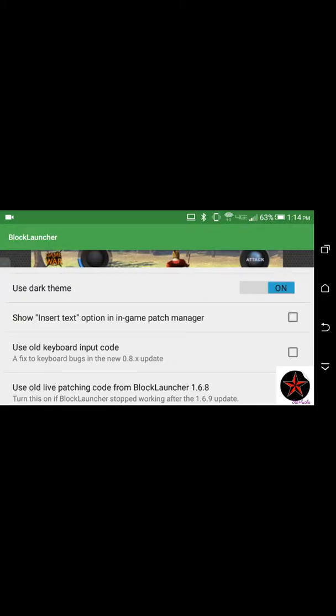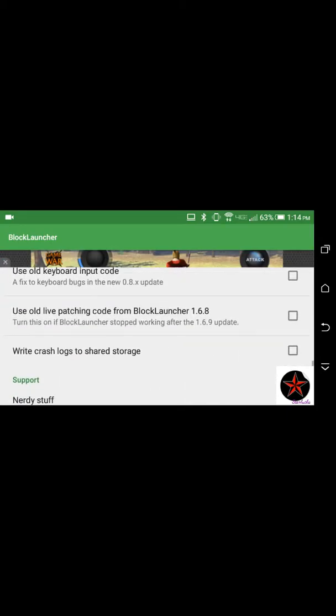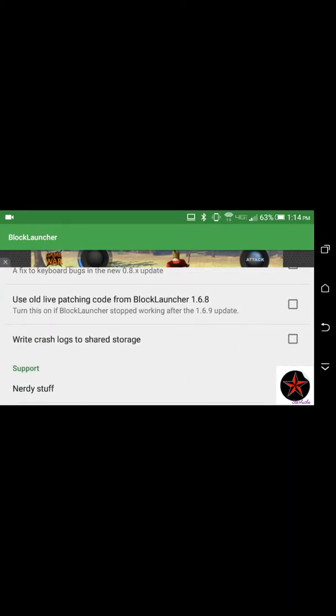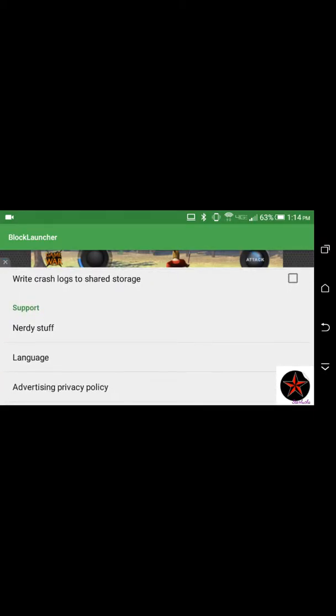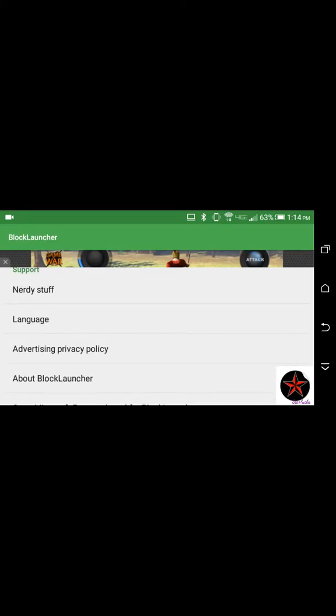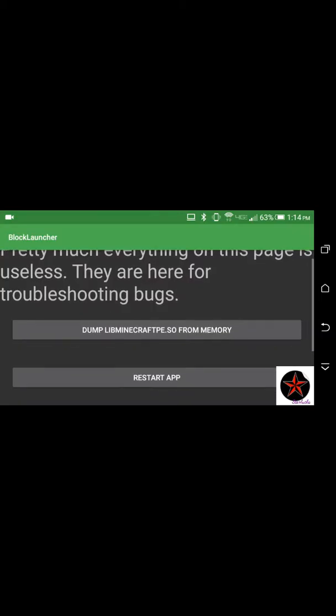Hide patch manager button — no. Use dark theme — yes. Use old living patch world — yeah. Use old cold black launcher — yeah. Hide crosses — yes. Nerdy stuff. Pretty much everything on this place, I'm gonna see where it goes.